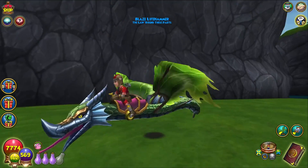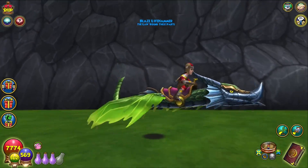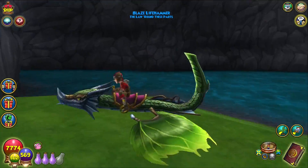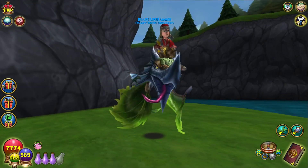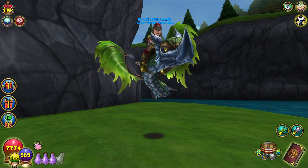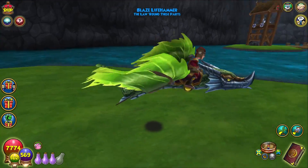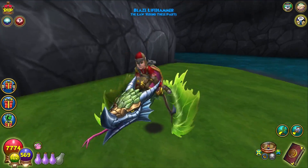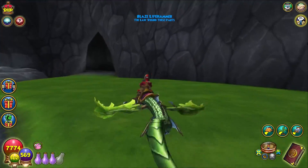Why does he go so low when he flies? He goes like super low on the ground. This is a cool mount. I actually really like this. A lot of animations going on, a lot of movement. He's got a long tongue. The wings look like a nice — piece of lettuce. Nice salad going on.